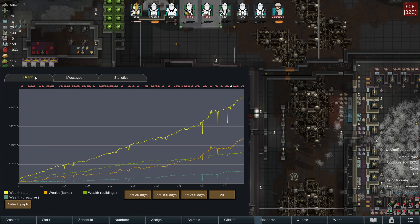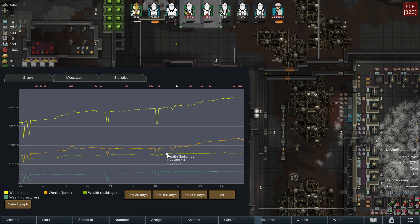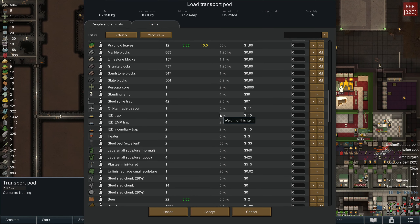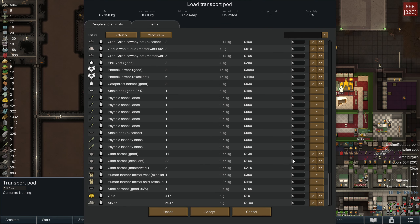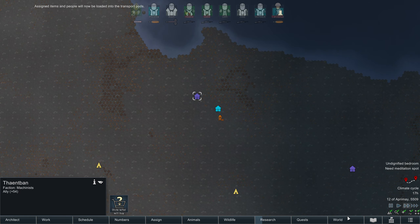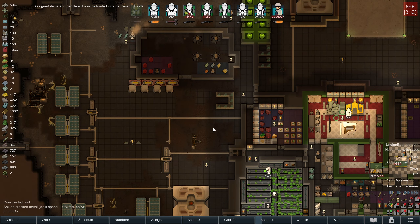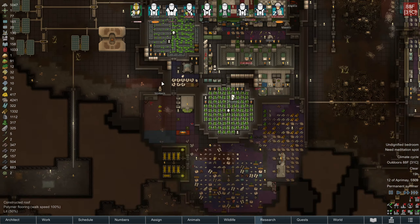I was asked in the YouTube comments to show my wealth graph, so here it is. Most of the wealth buildup recently has been traced with item wealth. So if I want to remove some item wealth, here's how I'd like to do it: I'm going to take most of the corsets I've made and send them to the Machinists, because the Machinists have the ability to be called in for military aid. So I'm going to trade corsets for military aid, essentially, and that will also lower my item wealth.